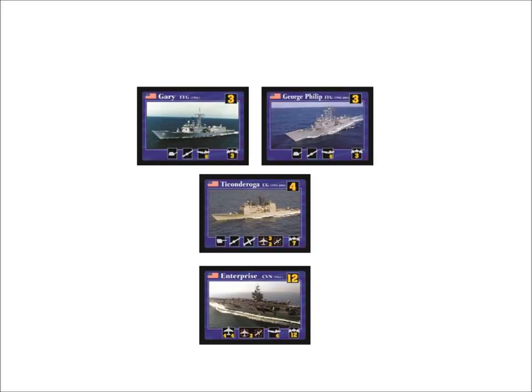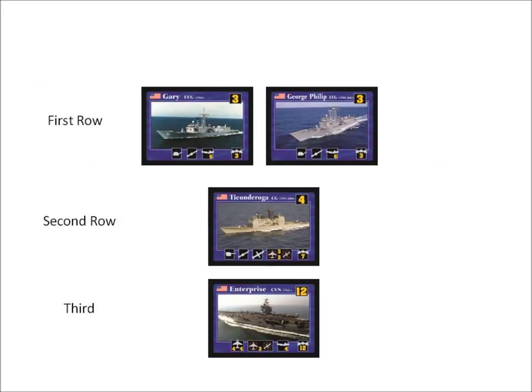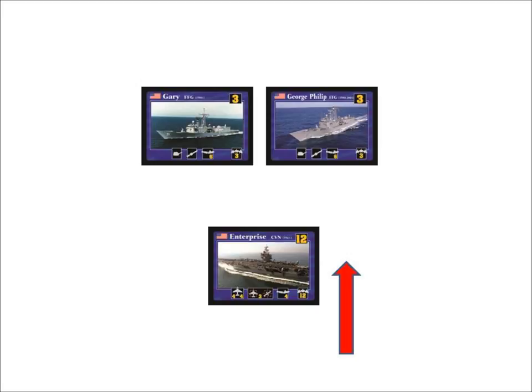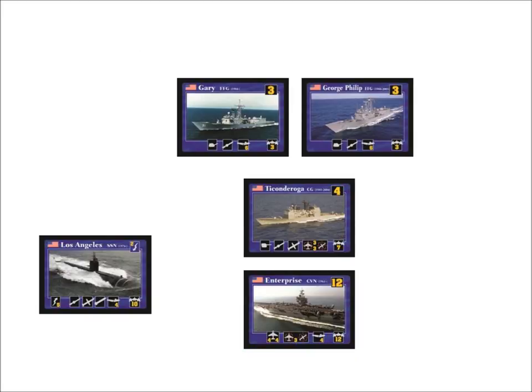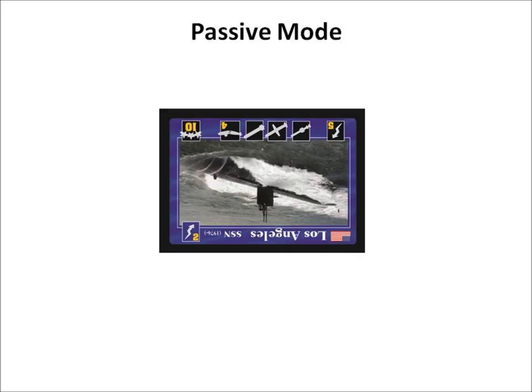In player order, arrange your ship cards into a fleet formation face up in front of you. Each player's fleet can have zero (if there are only submarines), one, two, or three rows of ships. Each row must contain at least one ship. If a row does not have at least one ship, all the rows behind it move forward to fill the gap. Submarines are not placed in a row — they are placed off to the side of the fleet. Submarines begin the game in passive mode, meaning they are underwater. To indicate that a submarine is passive, rotate its card 180 degrees.